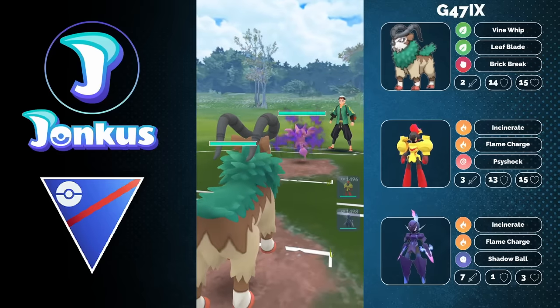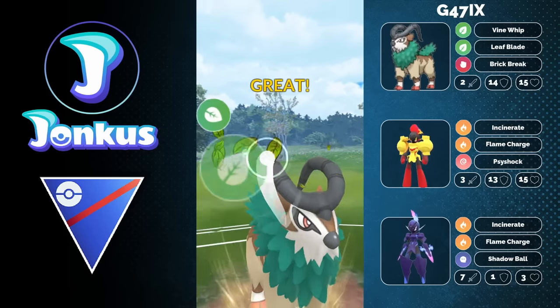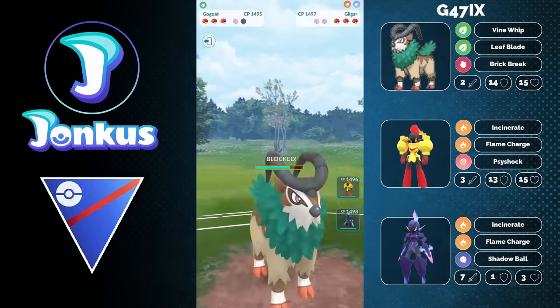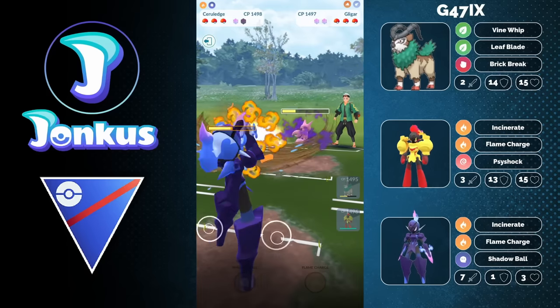Next opponent: we're going to see a Gligar in the lead, which is again kind of an issue for this team. But you can still play around it, because with Go-Goat as lead, you're going to be able to reach the second Leaf Blade one fast move faster, which is very important — because with this, you're going to outspeed the opponent's Gligar. You can go ahead and swap here onto the charge move from Gligar, catching the Aerial Ace — great for you.